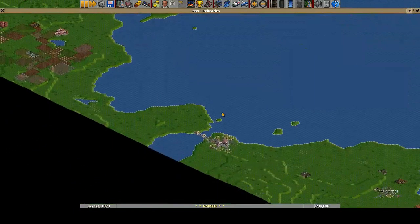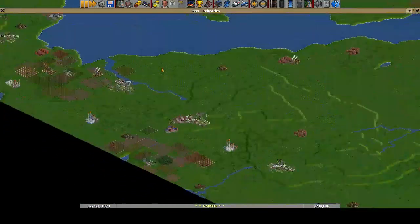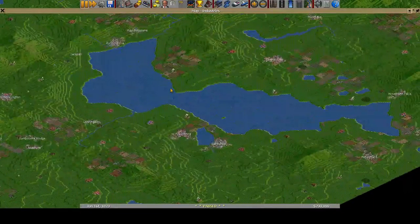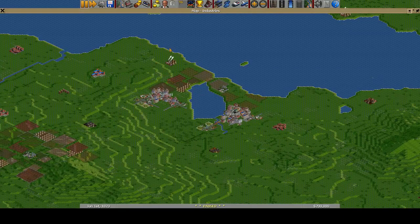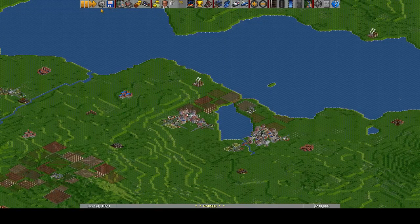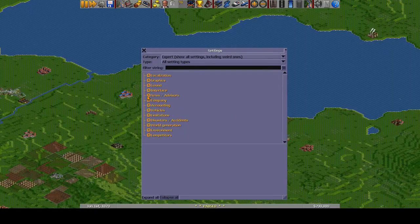I think this looks pretty good. We'll go ahead and keep this map. Let's zoom in and see about where we're going to start. I think we're going to start with some coal lines, so let's just see what kind of area we could be dealing with. We'll find a power plant that we want to start at — maybe this one here. Let's have a look. That one might be okay to start with. We could put a train station here and start connecting up some of these coal mines.